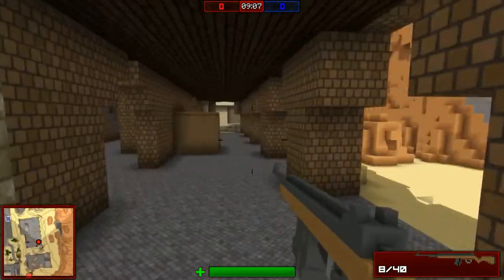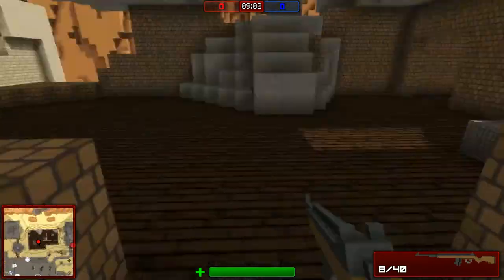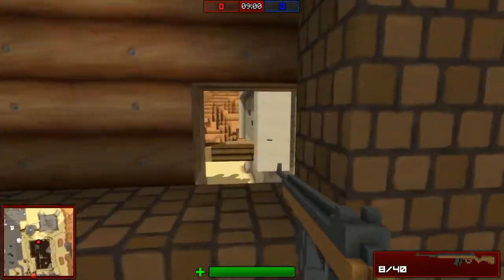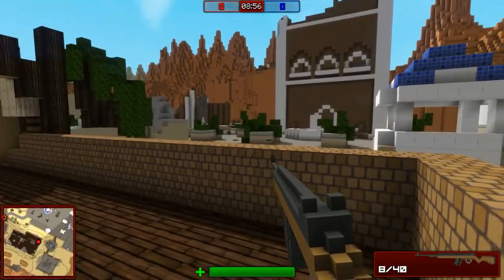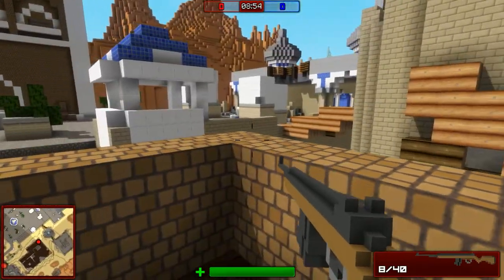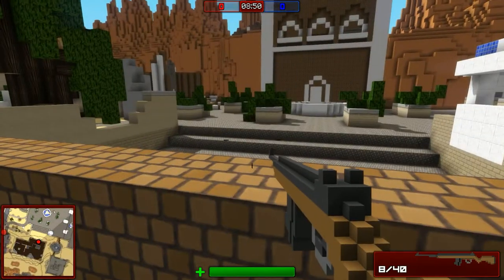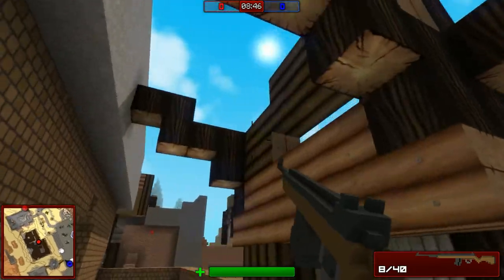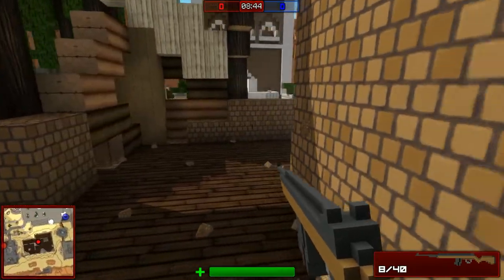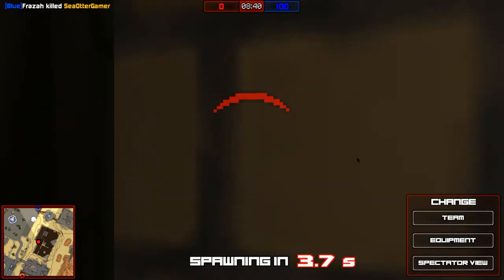Let's head up here — we'll make this our little base and hopefully find somebody to shoot. Anybody? The boarded-up window here — anybody? It's a two-on-two so I do have a teammate; apparently you can see them through walls. Oh, somebody is shooting at me — there you are — and I am dead.